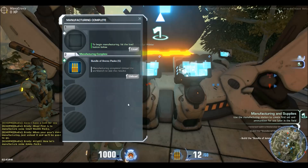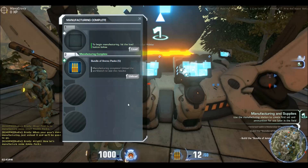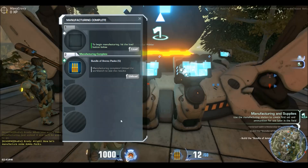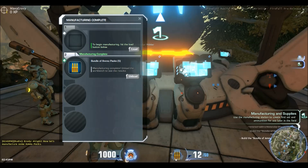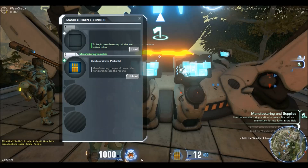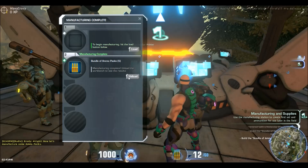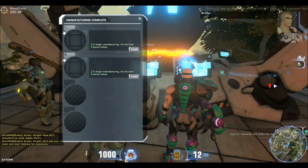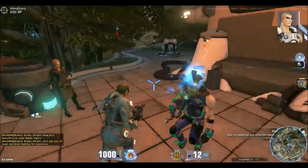Your E key is what's going to let you interact with just about everything. Other important hotkeys are numbers one through four. You will get special abilities which are going to show up down at the bottom near your ammo count. As you can see, I've got a little circle here with a one beside it — that is going to be my long range satchel for the Recon. Alright, let's get out of town and start looking for resources. Now we're going to get a thumper tutorial.